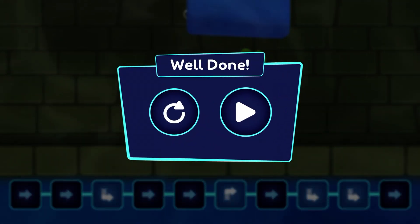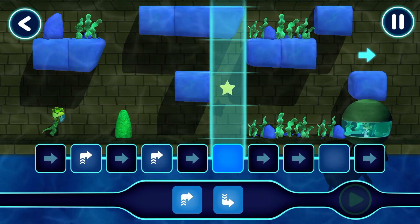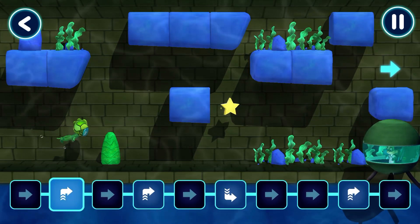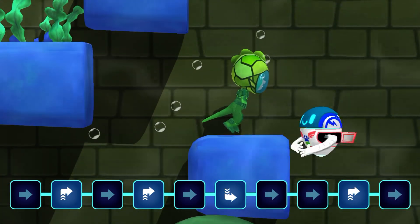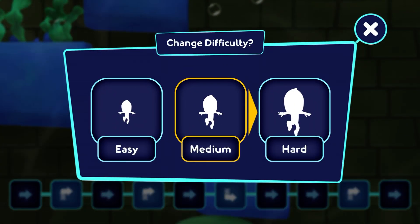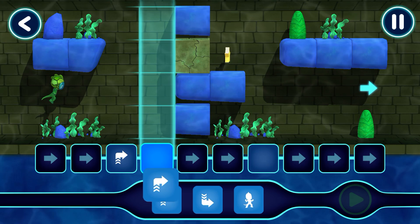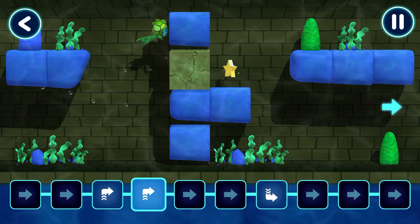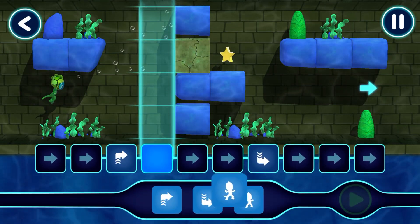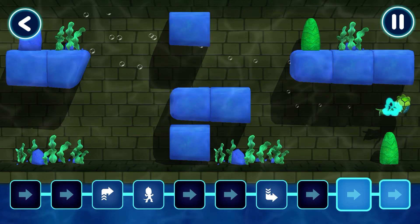Step back! Let's help Gekko through these underwater canals! Step back! Amazing, you really helped out the PJ Masks. I think we could try a harder difficulty. Let's pick a level to play. Good job. Let's help Gekko through these underwater canals. Good job. That's not quite right. Amazing. Stage complete.